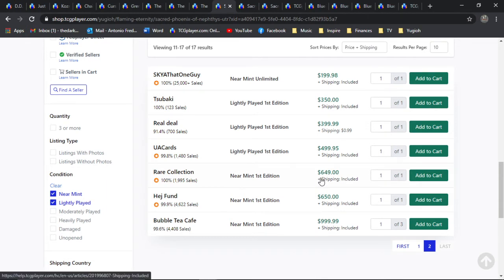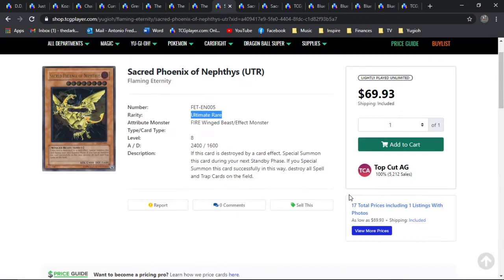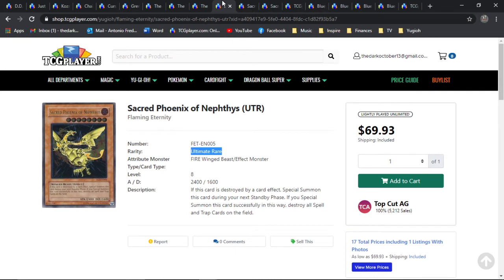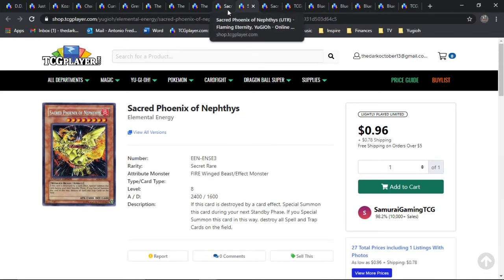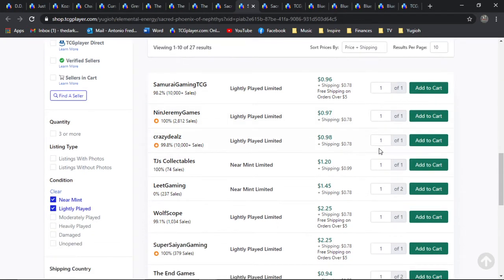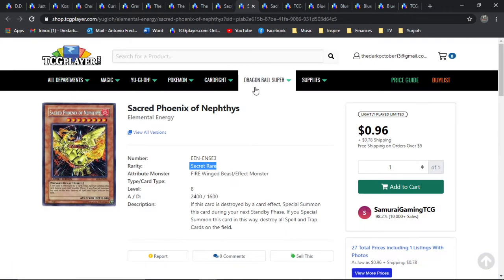We have our first edition near-mint here for 649 bones — that's a lot right there. Again, out of the same set as The Creator — Elemental Energy — there was also a Secret Rare promo out of the special editions. There's no shame in getting the Secret Rare reprints. Yes, the Ultimate Rares are a lot more money with a fatter price tag and a lot more difficult to get. But I would not discredit these Secret Rare promos — they are still Secret Rares, old as hell, they look gorgeous, and the card plays the same in a duel. These are pretty much like two bones if you factor in shipping, and there's about three pages here on the market.